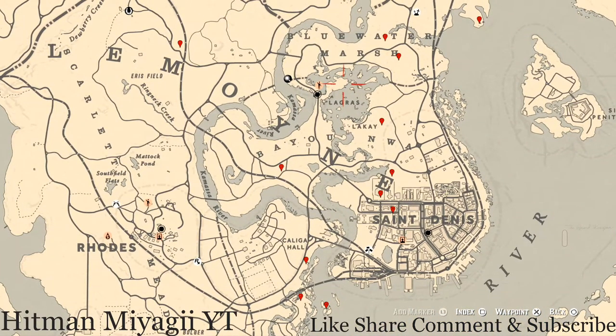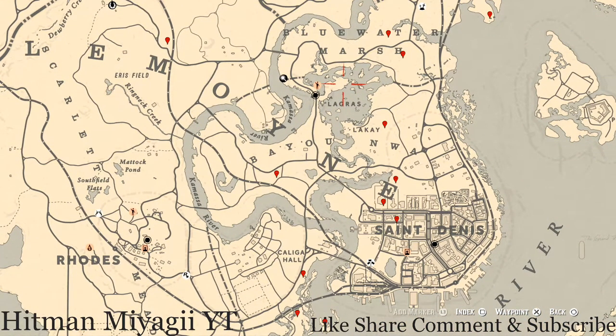The cycles for today, Wednesday November 24th, are: family heirloom cycle three, all luxury cycle one, coin cycle five, arrowhead cycle six, wildflower cycle two, antique alcohol bottle cycle six, all tarot card cycle one, bird egg cycle two, and fossils cycle six. Remember to check the description box below — everything will be down there, including the cycles and a link to a video for the current fossil cycle.